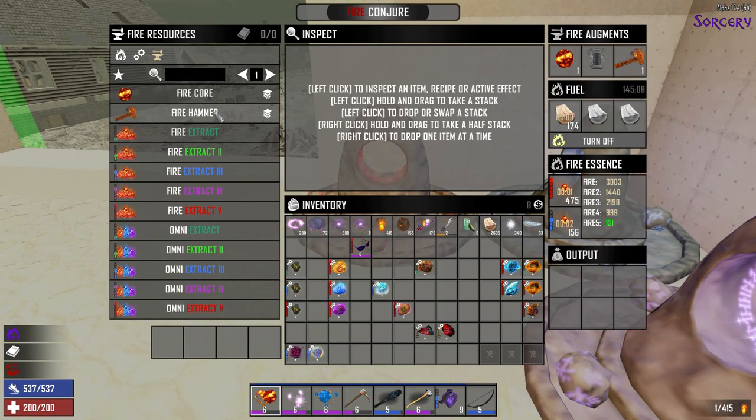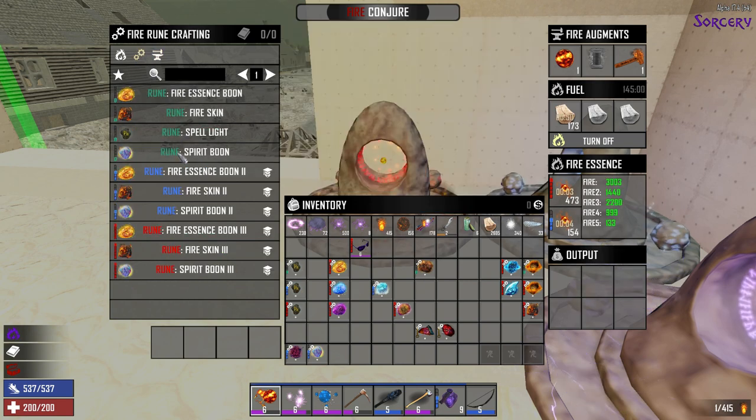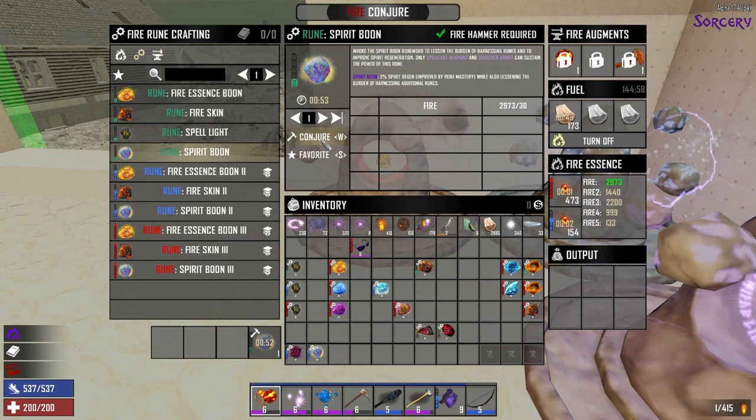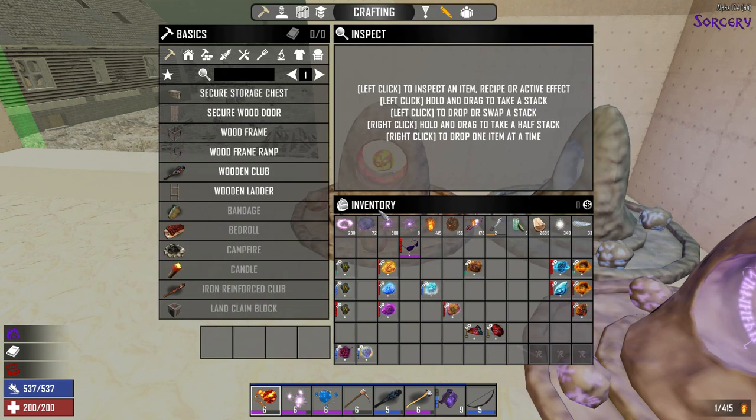You do need the Fire Core and the Hammer, Ice Core and Ice Hammer in all of them in order to make the runes. I'm going to make a level 1 and we'll go ahead and put that into the sunglasses.